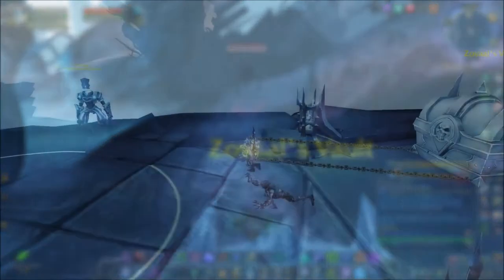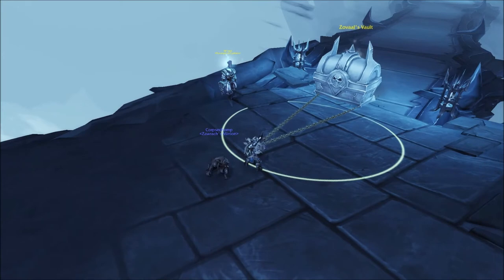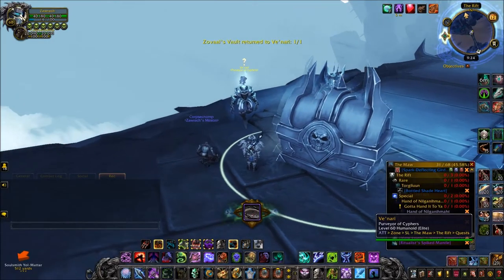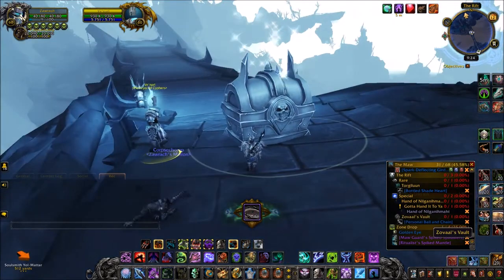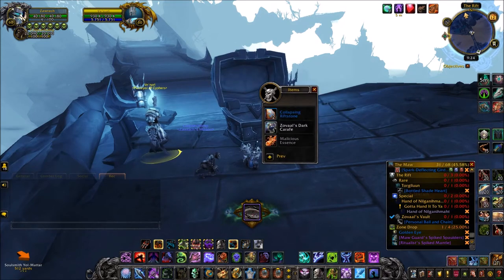This version of the Maw is filled with elite mobs. Luckily this area isn't, but there are some very big nasty guys, and you just have to make sure you get it back before your Rift Key expires. Note that this is an optional part of the video — you do not have to do this to get your ring.